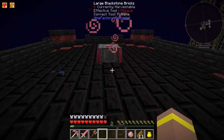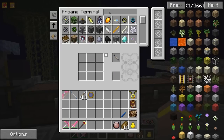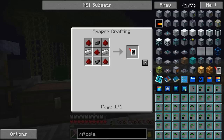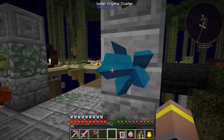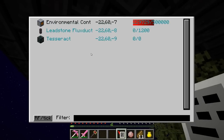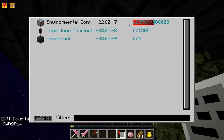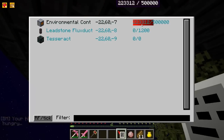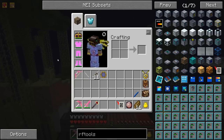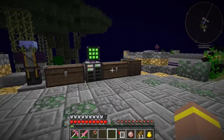As we step off the pressure plate, the power will stop going to it. But these guys have a really big internal buffer, so we want to try and make sure we're not giving it tons of power. If we have a look inside RF Tools, there's an RF network monitor. If we grab one of these, we should be able to check the machine to see how much power it's actually got in it. You can see we've got the environmental controller, the leadstone flux duct, and the tesseract — and this currently has all of this power inside here just from standing on that plate for a little while. So we really only need to quickly step on it on and off. We can see that as we've stepped away from it, all the effects have disappeared.